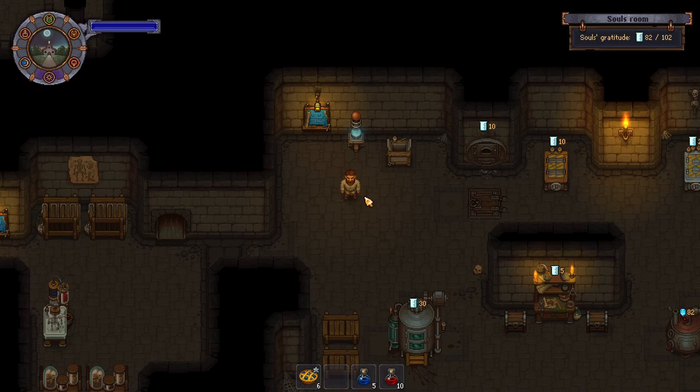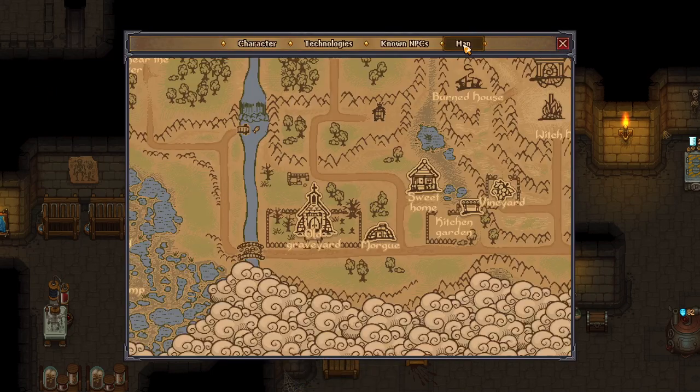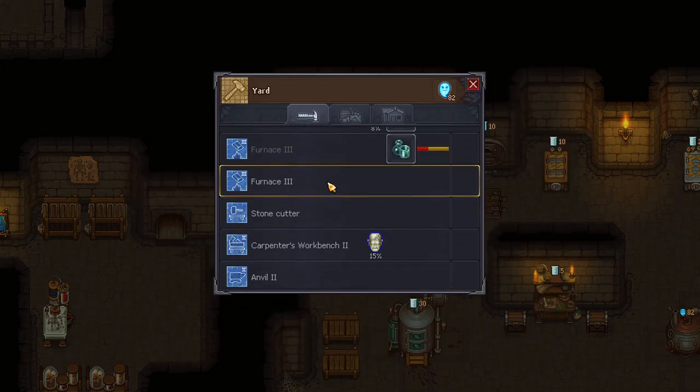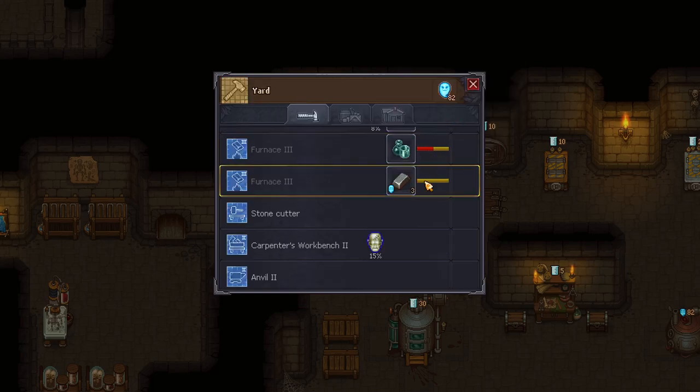The answer is very simple. Once you get far enough into your questline, you'll unlock an interactive map, and when you do that, you can actually go anywhere you want and click. I'm going to run an Iron Anger here, and as you can see, I have 82 of the Soul Gratitude. I just fired that up from over here and it took the Gratitude.